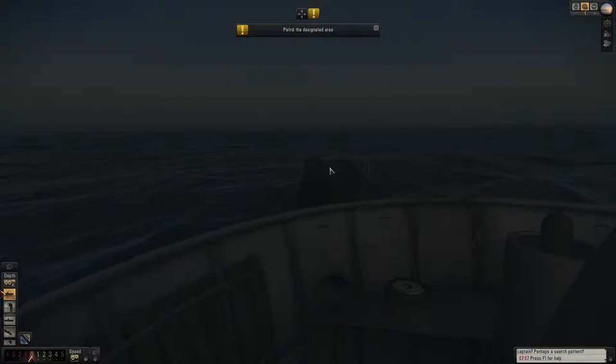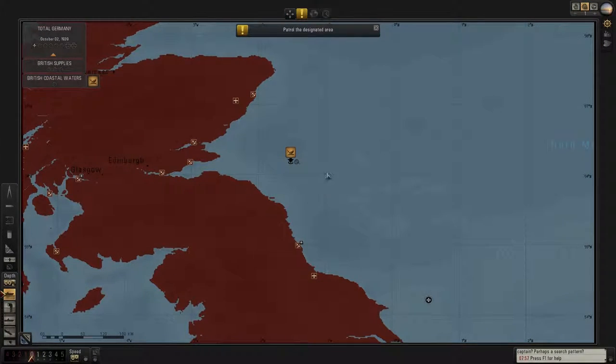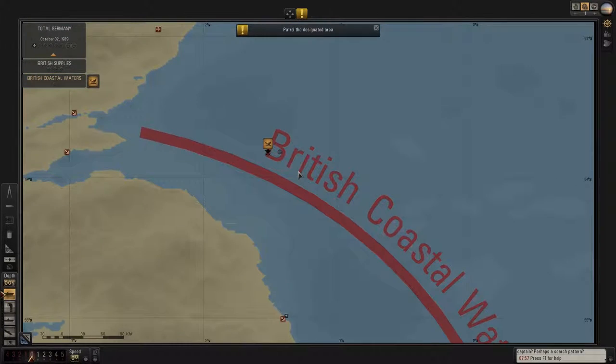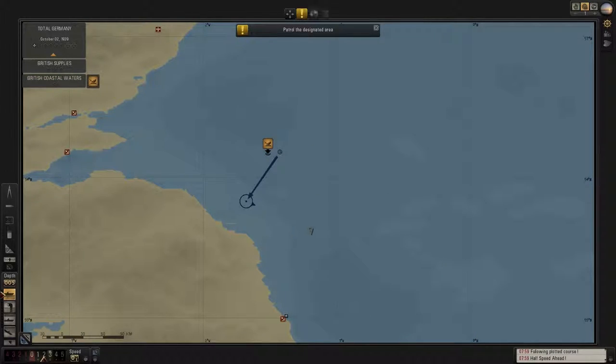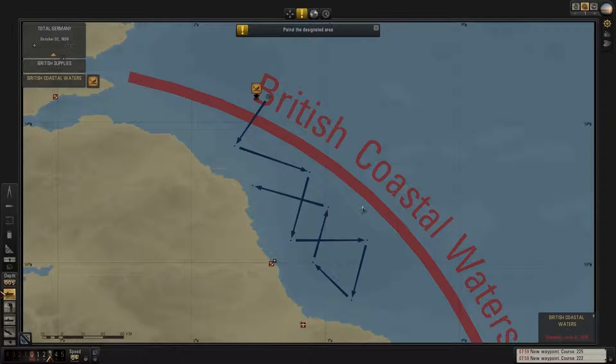Hello people, so we are back. Let's have a look where we are - we're here. Apparently we still need to sink about 10,000 tons, so we are going to patrol the area. I think we're just going to zigzag, guys, and then we'll wait and see if we meet anything up here. I'll come back to you if we get onto something.